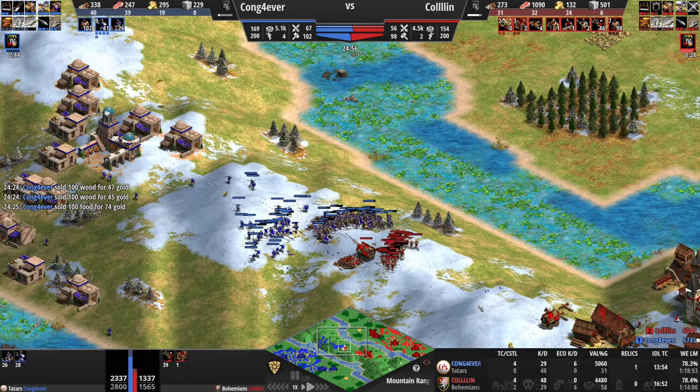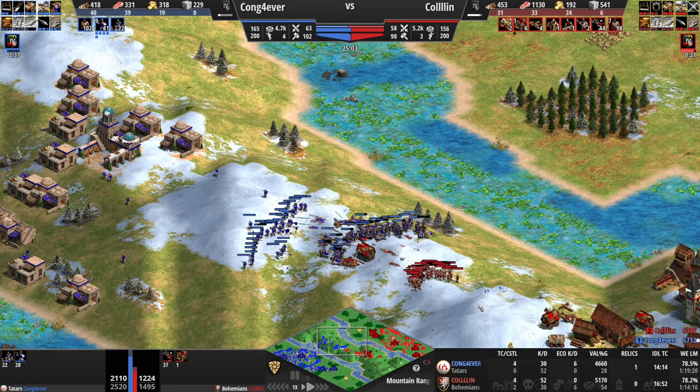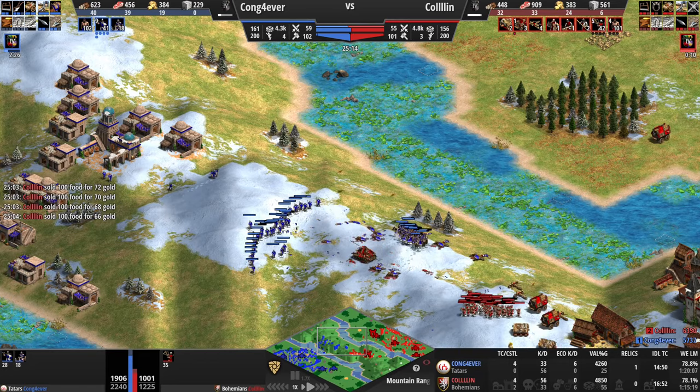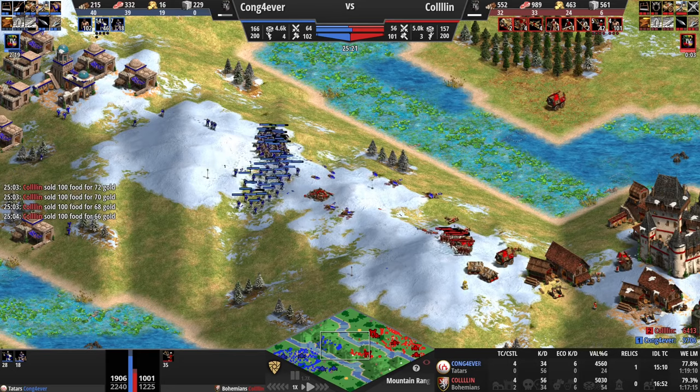If you look at the HP, it's still quite a bit in favor of the Cavalry Archers. But here I can just micro and retreat with my crossbows and the Hussite Wagon just takes so much arrow damage — and it's just happy there. I don't even have to micro it. I have a few more siege weapons coming out.